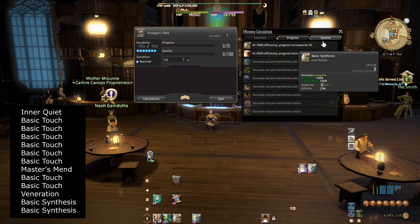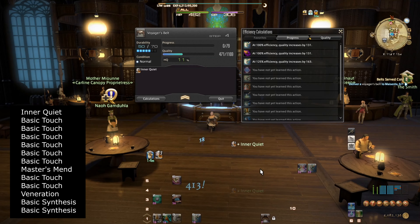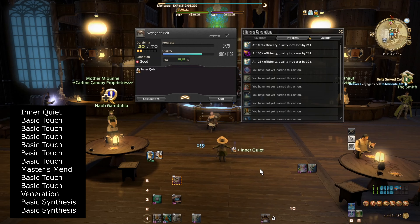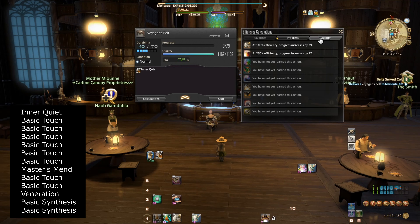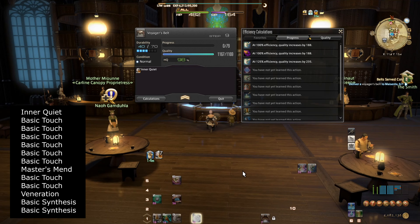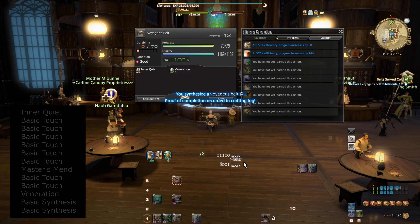Here at Gontrant the Lev Met we're going to accept the level 25 Lev Quest known as Belt Served Cold, and we're going to be making High Quality Voyager's Belts. We use the same rotation: Inner Quiet, six Basic Touch, Master's Mend, two more Basic Touch, Veneration, and two Basic Synthesis. We're only making one for now and turning it in to Masenta so we can level up to 26, since this is a hard craft with a small chance of producing normal quality instead of high quality. Once we turn in that first one and hit level 26, it should be much easier to guarantee high quality going forward.